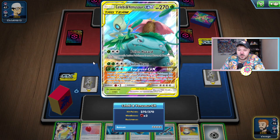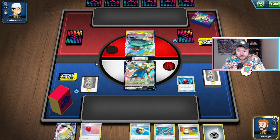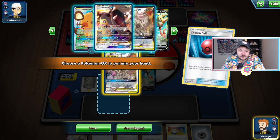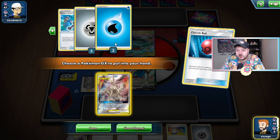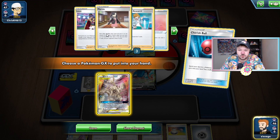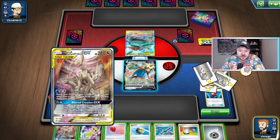We top deck Cherish Ball and our opponent's playing Celebi Venusaur GX — this is actually probably going to be great with the Rusted Sword in our deck. So let's go Cherish Ball into an ADP. I want to check through our prize cards quickly. We do have a couple of Metal Energies prized, but we do have access to Water Energies and our other Rusted Sword. So we're going to go ahead and grab this ADP out of our deck.